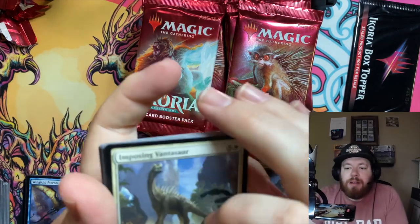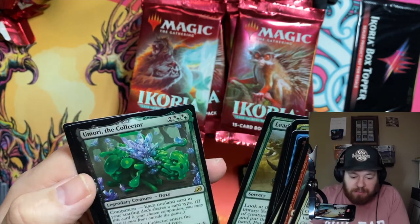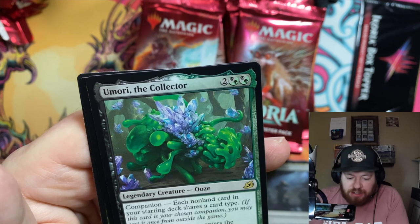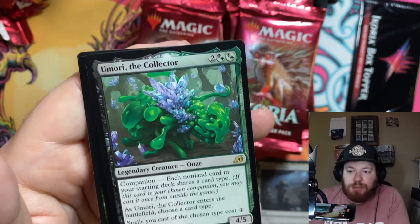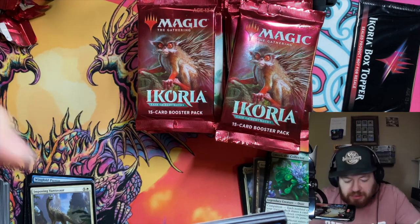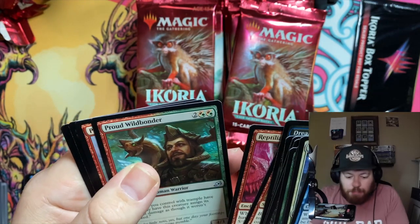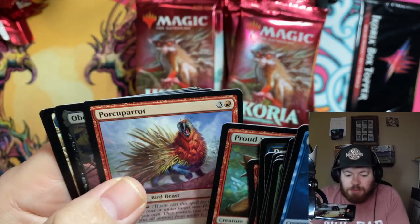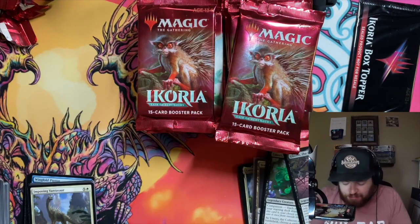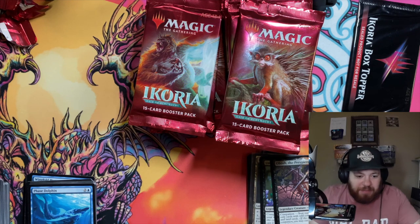Scoured Barrens with a Migratory Greathorn — we'll sleeve that up. This set was a breath of fresh air during pandemic times — you could play a lot of drafts online. The Stampede Amori, a Collector legendary creature Ooze — this one also has a Companion: each non-land card in your starting deck shares a card type. The Companion mechanic seems absolutely broken. As it enters the battlefield, choose a card type; spells you cast of the chosen type cost one less. A Phased Dolphin — it's here, it's there, it's everywhere.